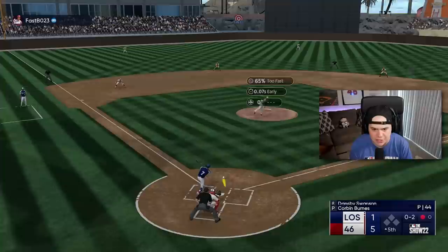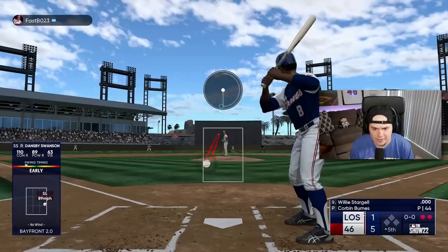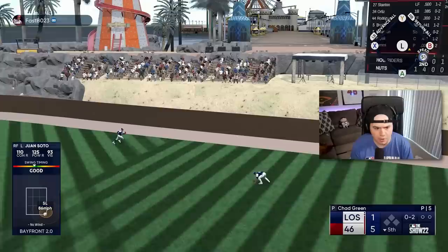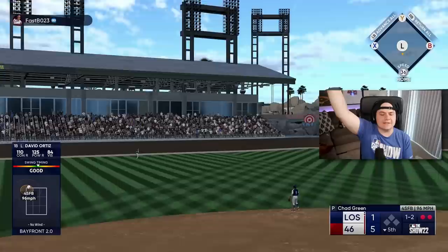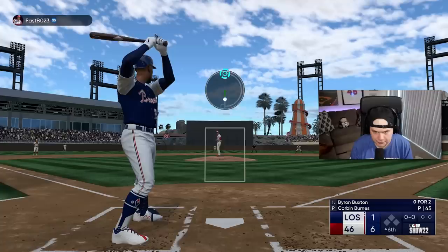You look at some of the other top second basemen in the game — obviously you got Chase Utley, his power is incredible. Ketel Marte — that card is ridiculous over there at second base too. You got that Craig Biggio, who has roughly the same power as Jackie. I just really hope it's not going to be a major issue. Dansby gets a hit! Soto, stay at first. Big Papi — there it is! David Ortiz — look what happens when I don't swing first pitch with him. Finally back in the run column.